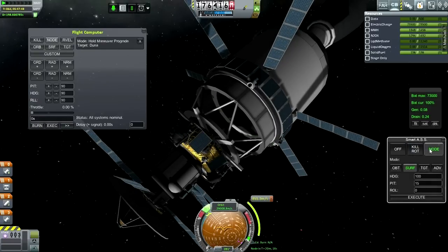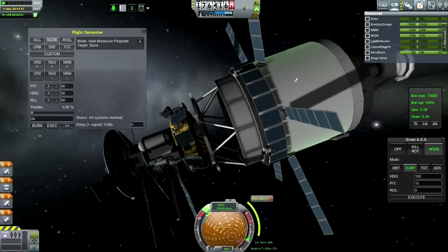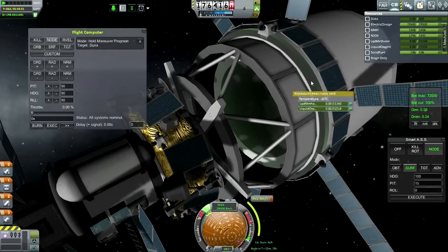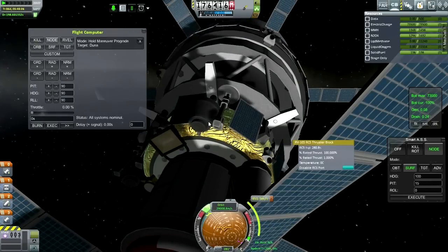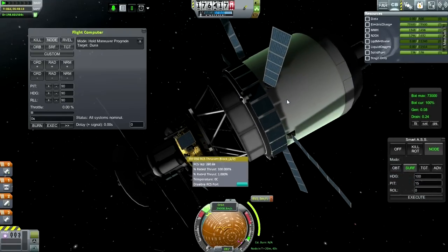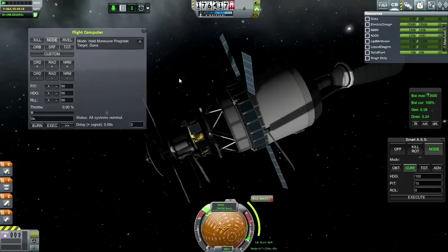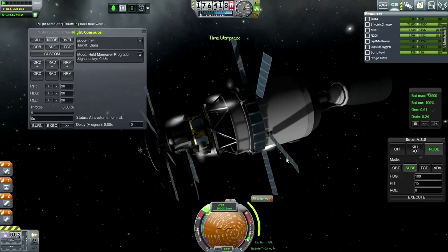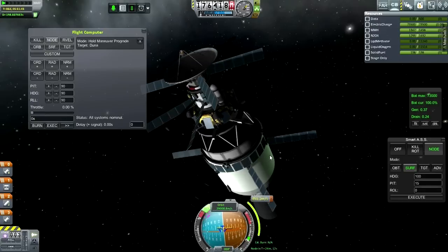Even SmartASS can't handle this? We're getting pretty far away from our maneuver node now. SmartASS can't do it, even after the signal delay. Let me double check - we have a connection. Obviously, otherwise it wouldn't be showing the signal delay.